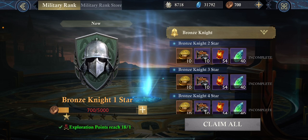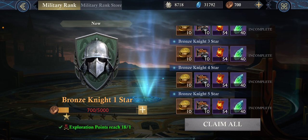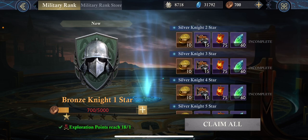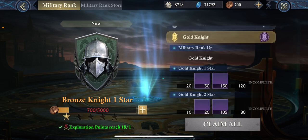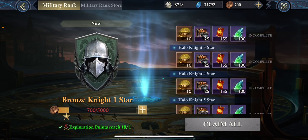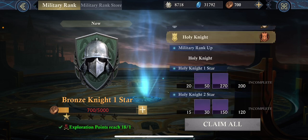You get exploration points, which you see here in bright green — those are done by all the more exploration points you get, and the higher you can rank. As you go up each level that you achieve, you get new sets of rewards. We go into silver, as you can see, then gold — the rewards go up each time.